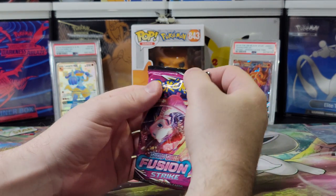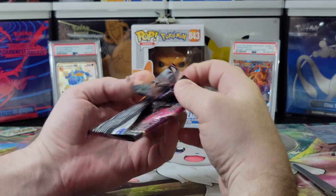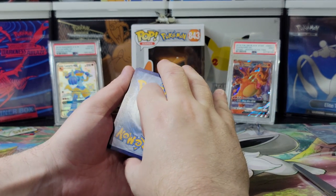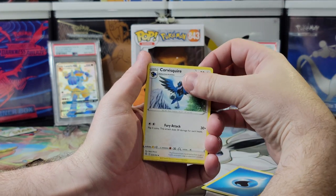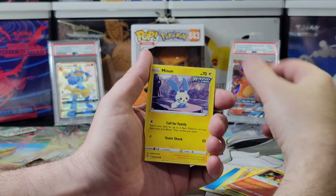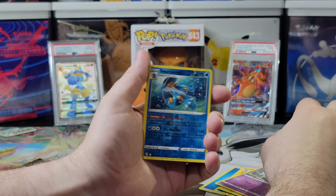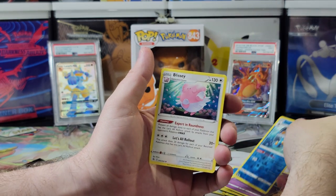Third pack — our last Fusion Strike. Come on, Mew! I want a Mew or a Gengar. I want all the pretty Pokémon. Energy is Grass — I'm going Fire, I'm going the other opposite, Water! Cards: Corvus Squire, Sandslash, Swadloon, Bunnelby, Panseer, Minim, Baltoy, Galarian Corsola — I like this Pokémon when it came out, I like all ghost Pokémon too — a reverse holo Swampert, and a non-holographic Blissey.